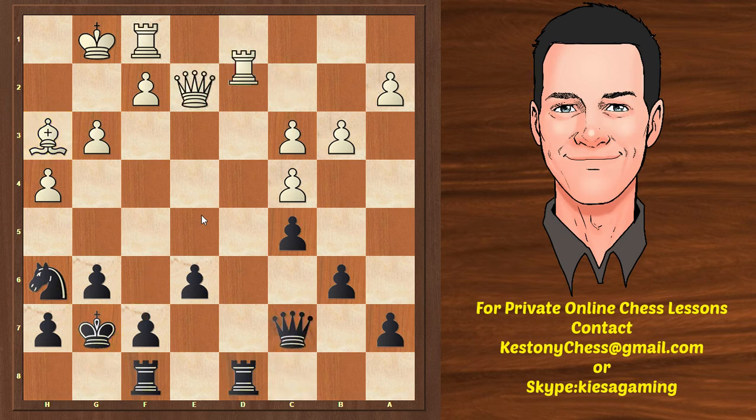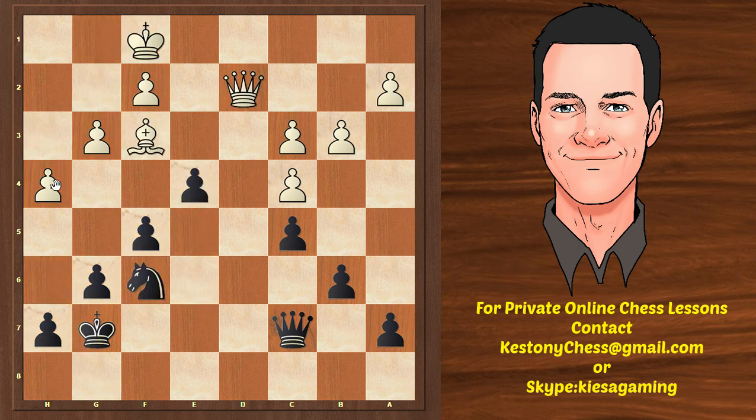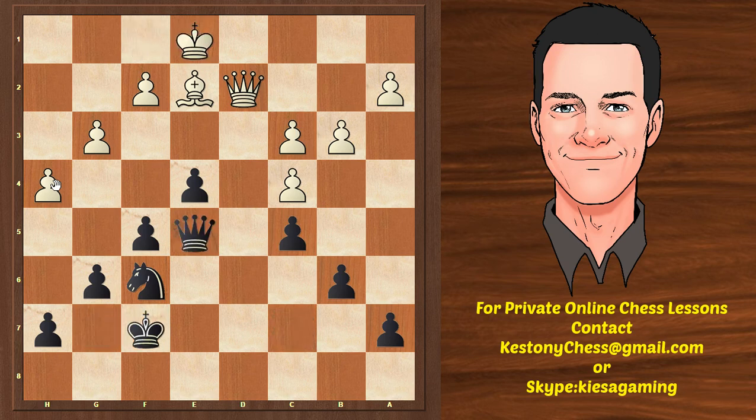Queen e2, queen c7, rook d8 — we are exchanging the rooks. White agrees as well, or else we double and penetrate to the second rank. And f5 — the first step to advancing our pawn majority 4 against 3. Very slowly, Black is pushing the pawns. Queen d2. With a long-term plan of king g7, h6, g5, f5, f4 — White is unable to make any passed pawn. Practically, Black has very good winning chances because the pawns are marching. White has no chance of winning the game unless Black blunders, whereas Black is fighting for the win.